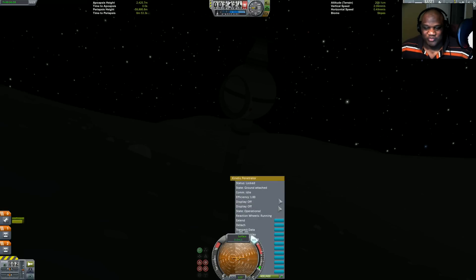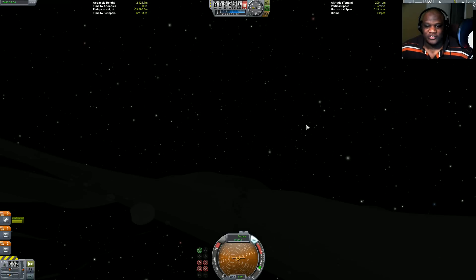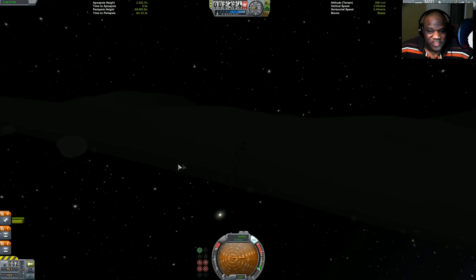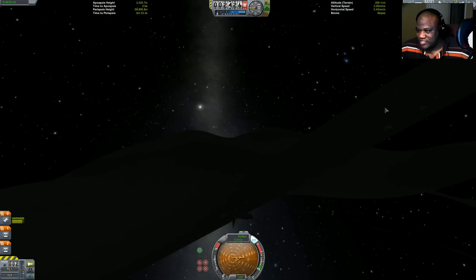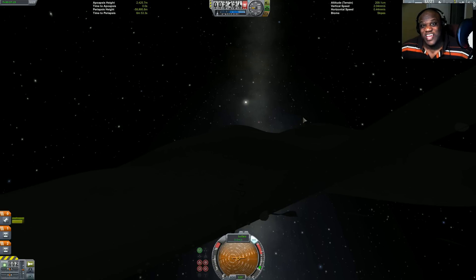Beautiful touchdown — look at that! Oh man, that's awesome. I don't think I could have stuck that any better myself. Even with the engine being on the wrong way, it was able to still show us the inner workings. It is absolutely empty and full of nothing but additional space — this is something that the Kerbals did not expect at all, that it was not made of mint, it was made out of nothing at all.